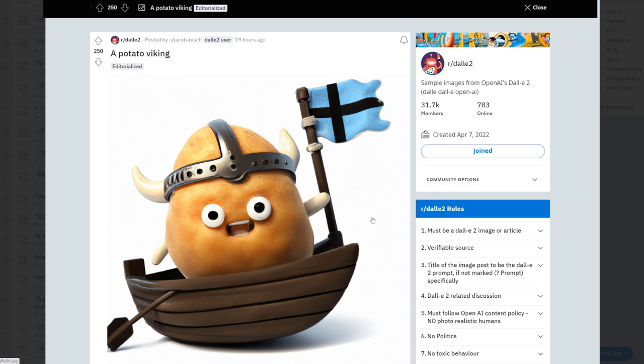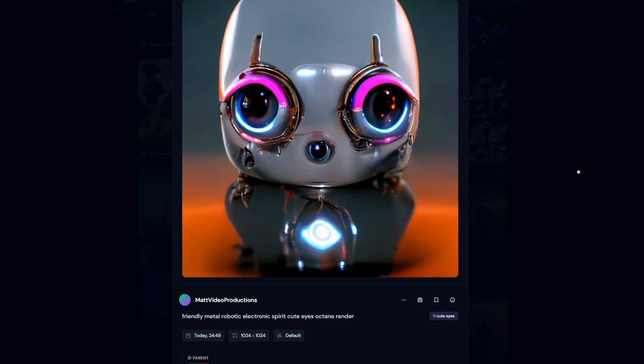Most of you probably already know what DALL-E 2 is and, as you can see, it is very powerful. Mid-Journey is, in my opinion, the second most powerful text-to-image generation AI out there.